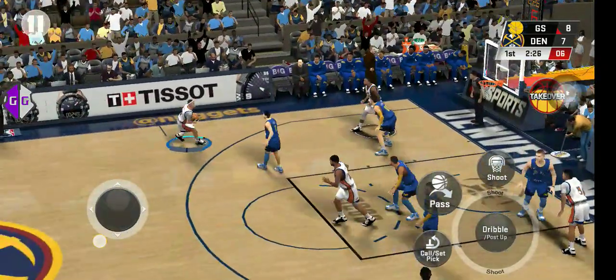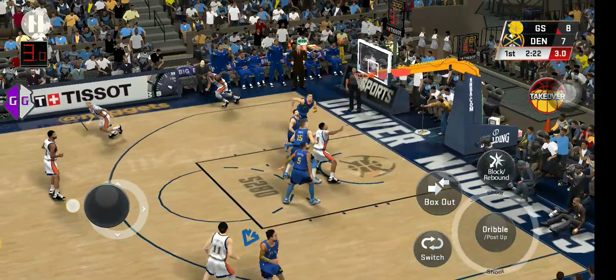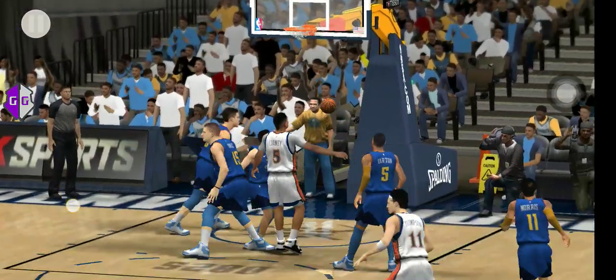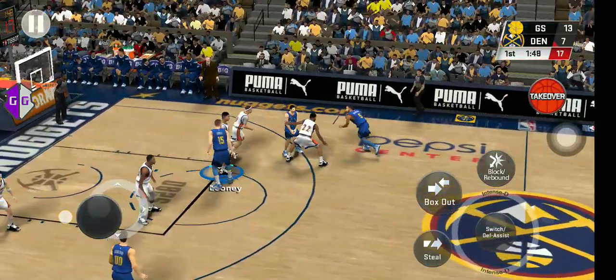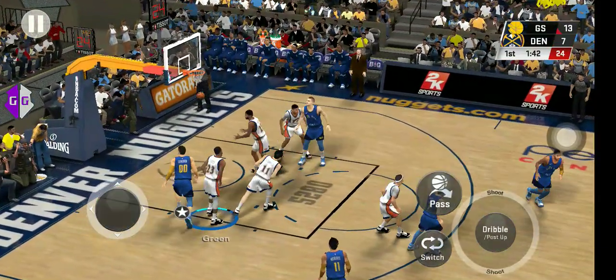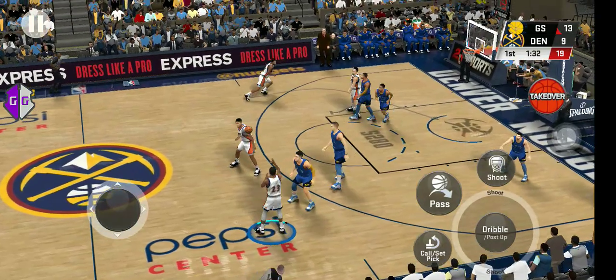Pass to Green, Payton outside, five to shoot, and here's Thompson — the three-pointer is right on target. I like the offensive awareness to exploit that lack of coverage on that block. Number seven, and again it's Denver — great job of utilizing the offense, and here is Green.